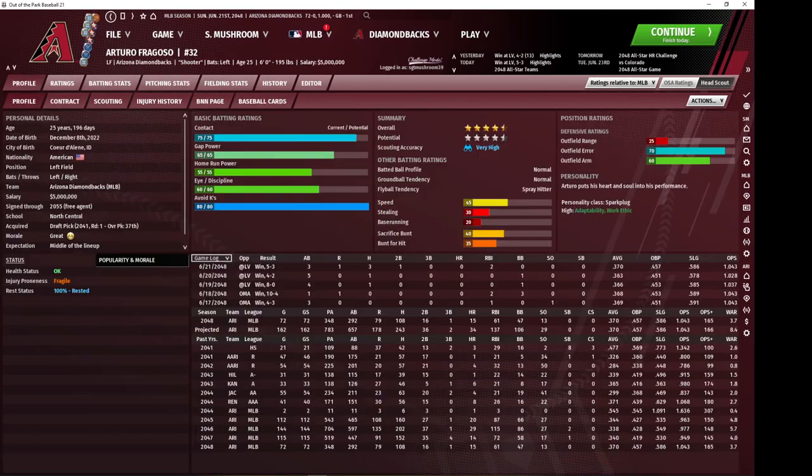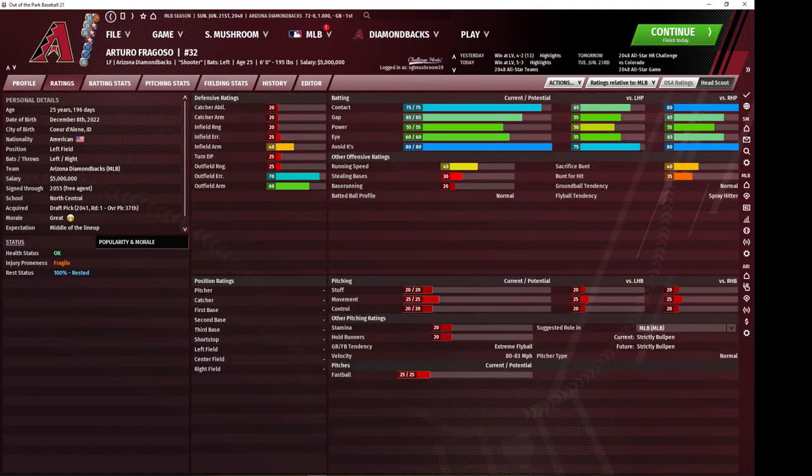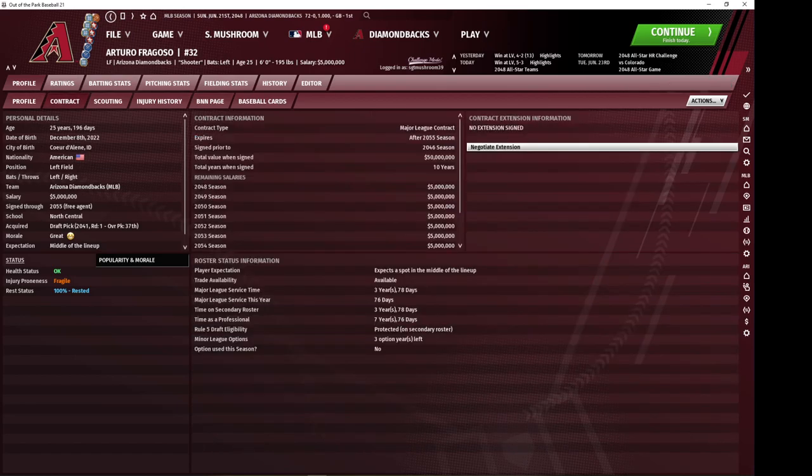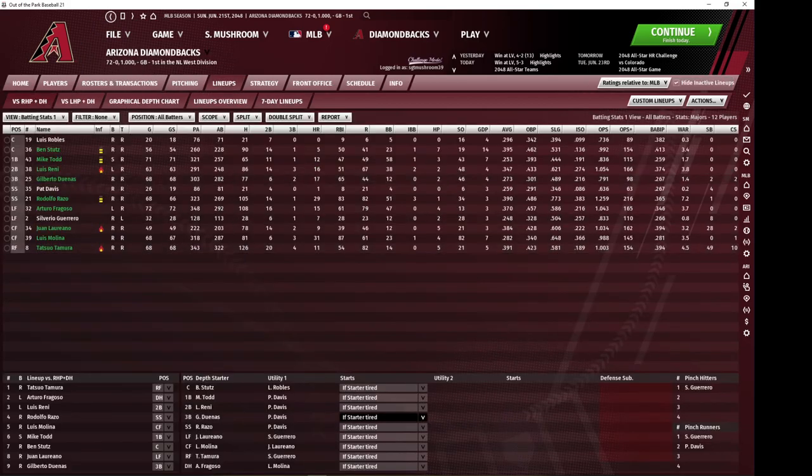I cannot believe how lucky I've been with Fragoso. He has no defensive ability — he isn't even really good enough to play first base well. He was extremely easy to pick up; I got him with my natural first round draft pick. He developed into a stud hitter, and I cannot believe that this talent was available at the bottom of the first round. He signed a 10-year extension for $5 million a year with me.